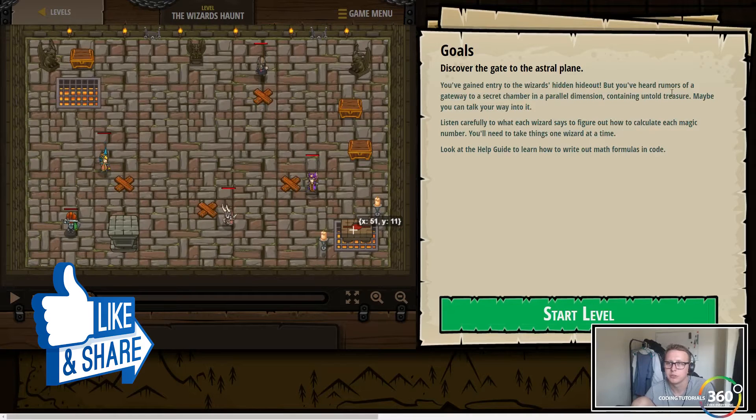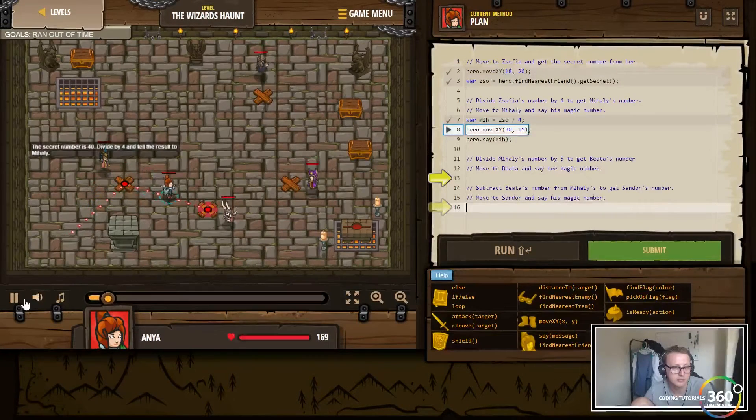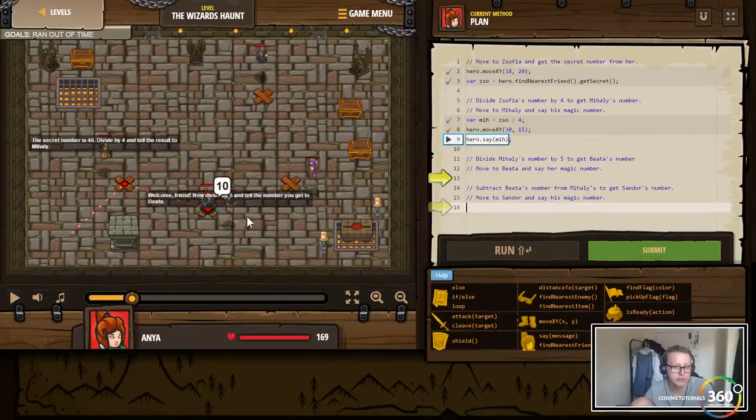You've gained entry but you've heard rumors of a gateway to a secret chamber in a parallel dimension — could be untold treasure. Maybe you shouldn't just walk your way into it. Listen carefully to what each wizard says and calculate each magic number. You'll need to take things one wizard at a time. The secret number is 40, divide by four and then tell the number to Missy. Now divide by five and tell the number you get to Beata.